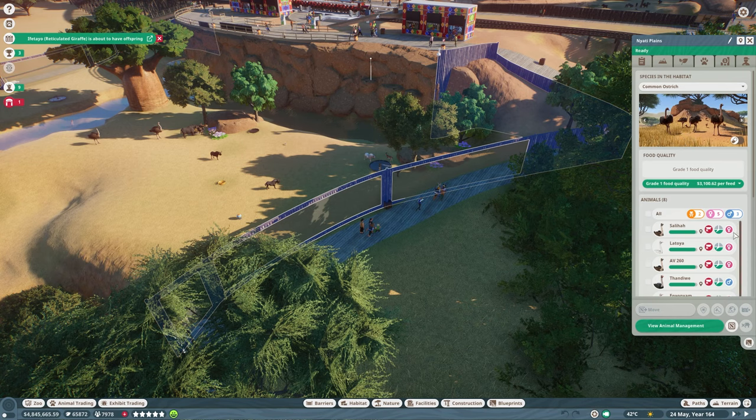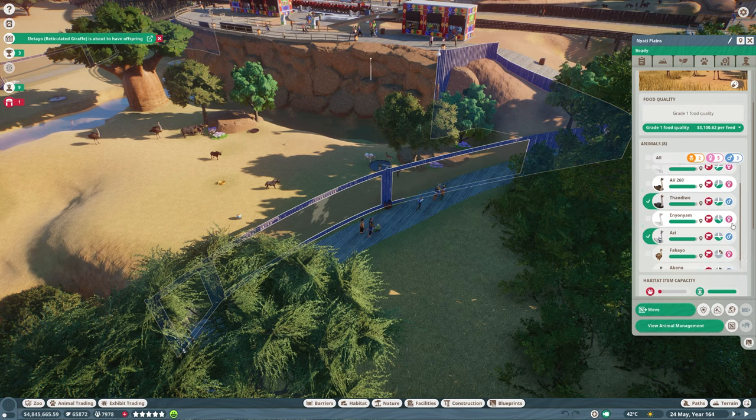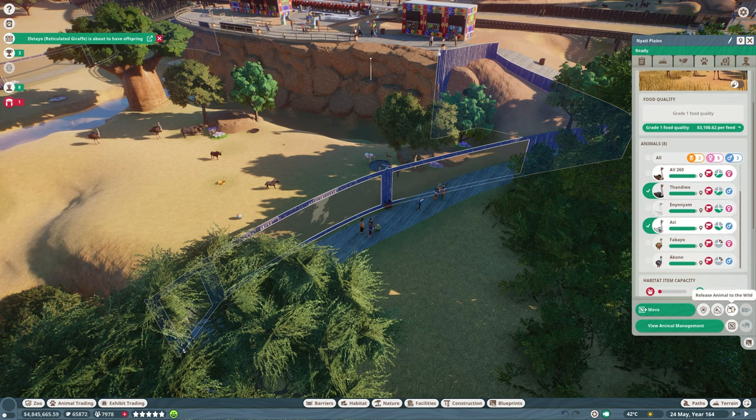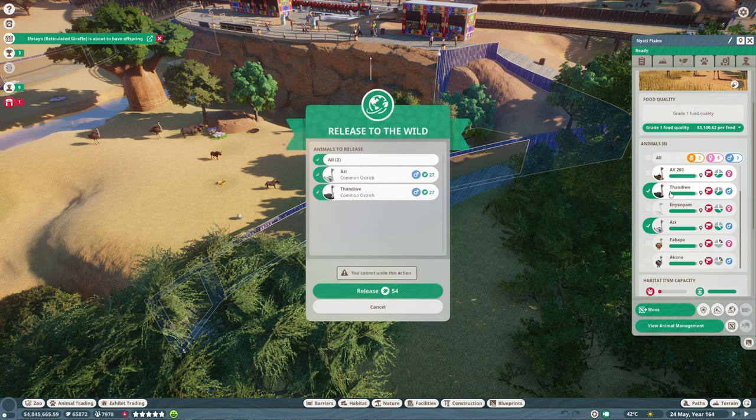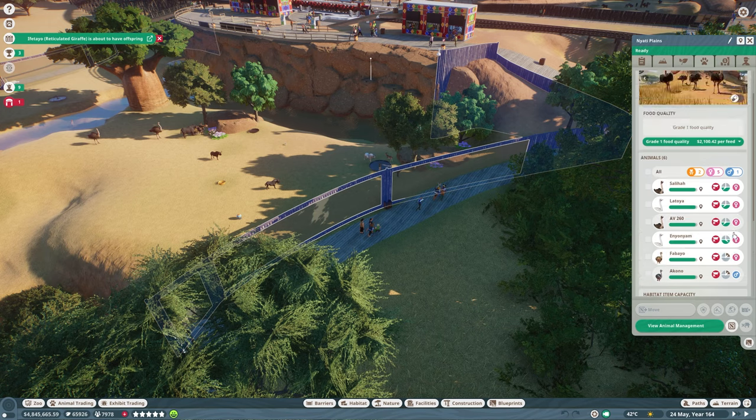Common ostrich — hungry, they're all hungry. We actually have quite a few males; I'm surprised they're not fighting. I could take him out — if I take two males and release them to the wild, and we get in our gift ostrich, then we don't have to worry about any inbreeding with the offspring over here.